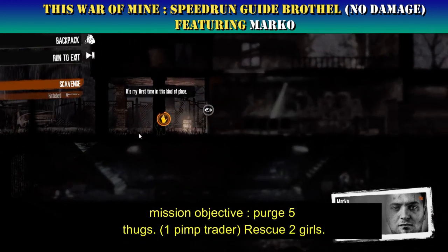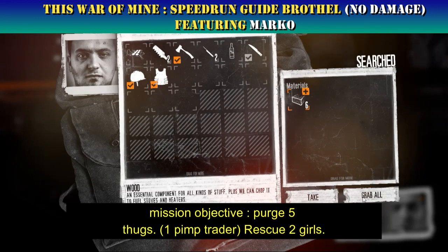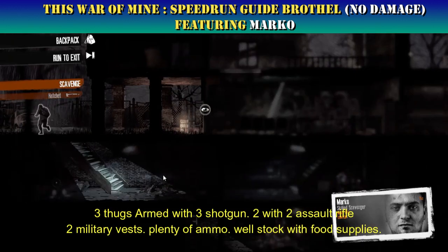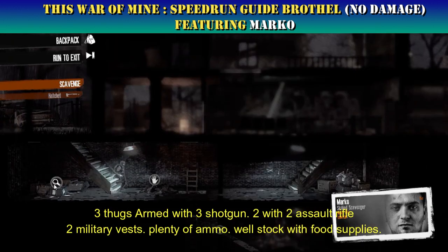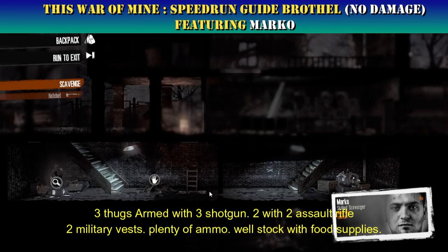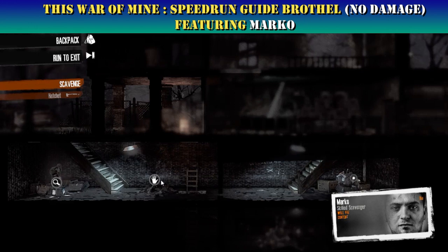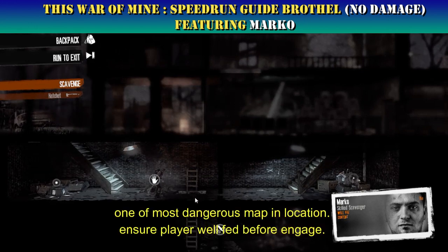Mission objective: purge five thugs and one pimp trader, rescue two girls. Three thugs are armed with three shotguns, two with assault rifles, two military vests, plenty of ammo. Well stocked with food supplies — one of the most dangerous map locations. Ensure the player is well fed before engaging.